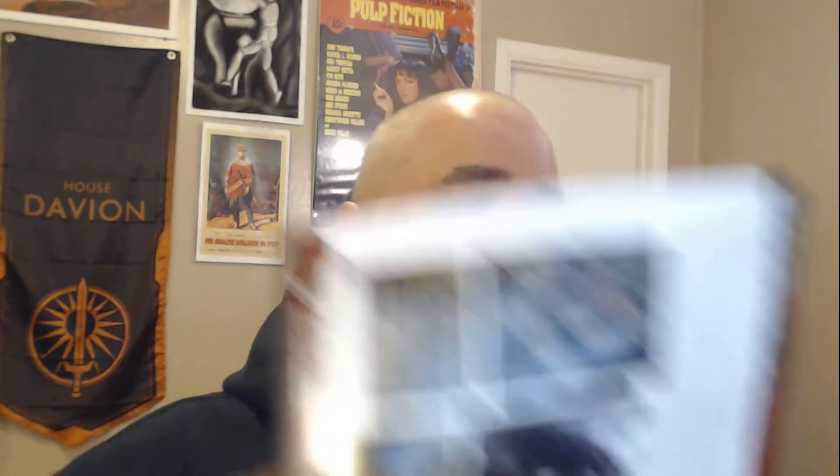One of the nice things it's also got is a built-in GM screen — it's the last page of the book. So you've got everything you need for looking up all your rolls, your modifiers, and referring to the player's stat blocks without having to ask them for the sheets.